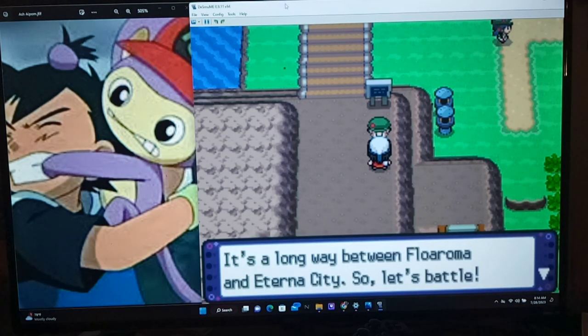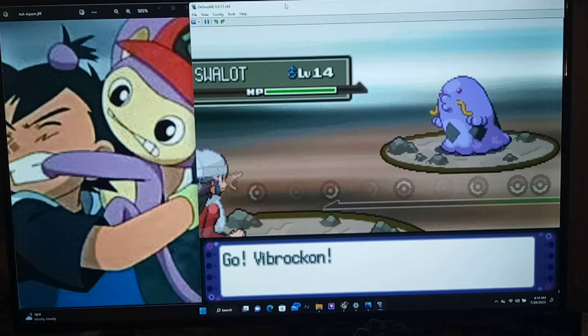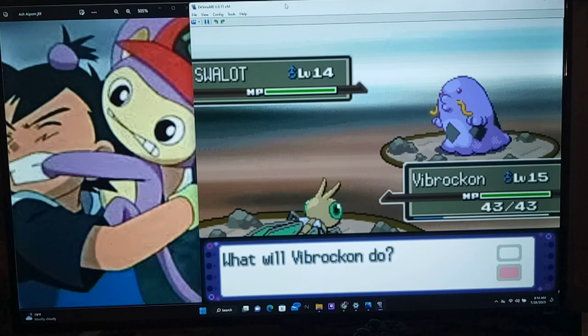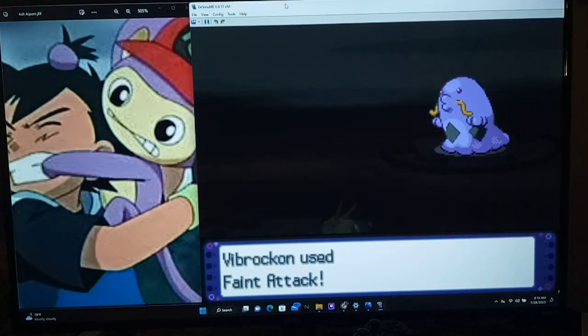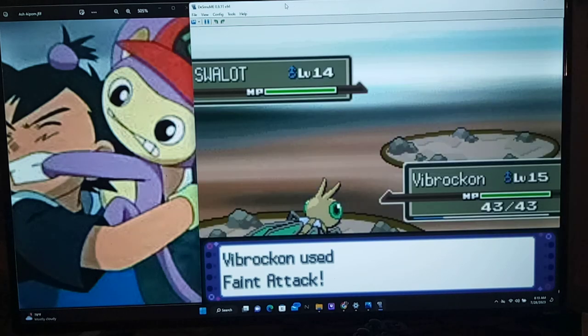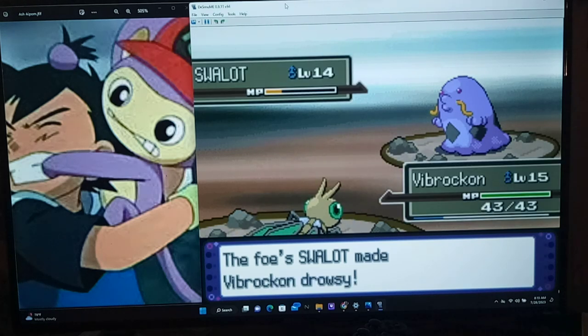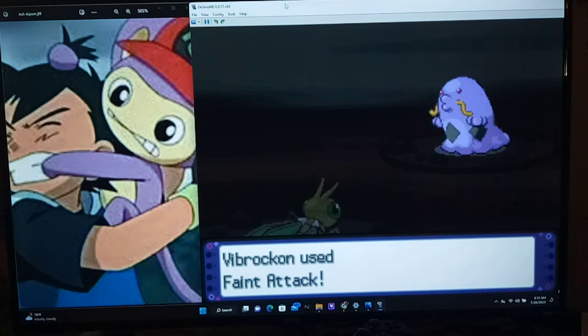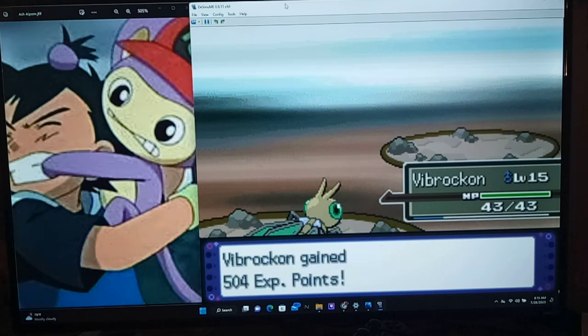It's a long way between Floaroma and Eterna City, so let's battle. Author Scarlet has a Swallot. Oh, it doesn't affect - so that must mean it's a ghost type, I'll go with Phenotech. Speaking of ghost type, this thing kind of looks a little like the design of some of the Boos in Super Mario - it's even got like diamonds on its chest. Nice experience for Bibarel!